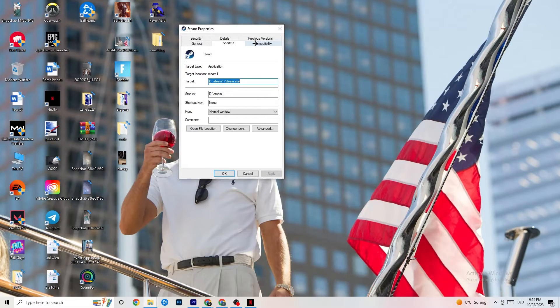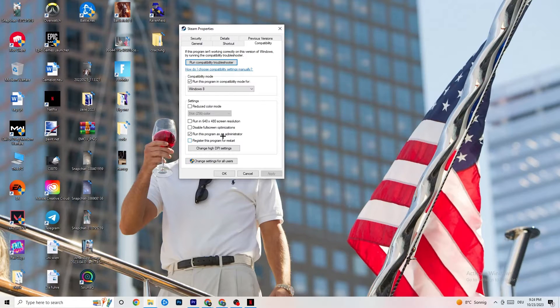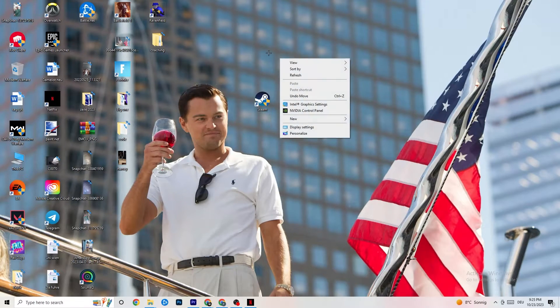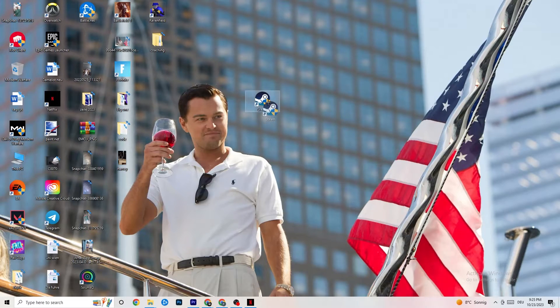Once the Properties tab opens, click on Compatibility. Copy these settings: enable 'Run this program in compatibility mode for' and select the latest available version of Windows. Then: disable 'Reduce color mode,' disable 'Run in 640 by 480 screen resolution,' disable 'Disable full-screen optimizations,' and enable 'Run this program as an administrator.' Click Apply, then OK. You can also repeat this for your game shortcut directly. Then restart your PC and launch the game.